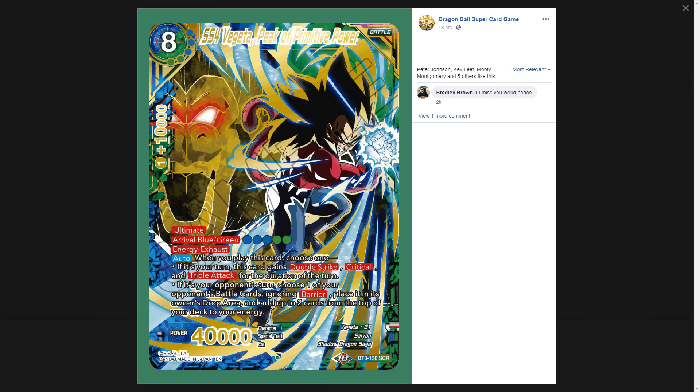When you play this card, you choose one. On your turn, you gain double strike, critical, and triple attack — which is a lot for a 40k body. On your opponent's turn, you can choose one of their cards, ignoring Barrier, and place it in the drop area, then ramp two from your energy. If you're paying five, you get to seven, then on your turn you get to eight — perfect for Android 21, the eight-drop that blows up energy and battle cards.